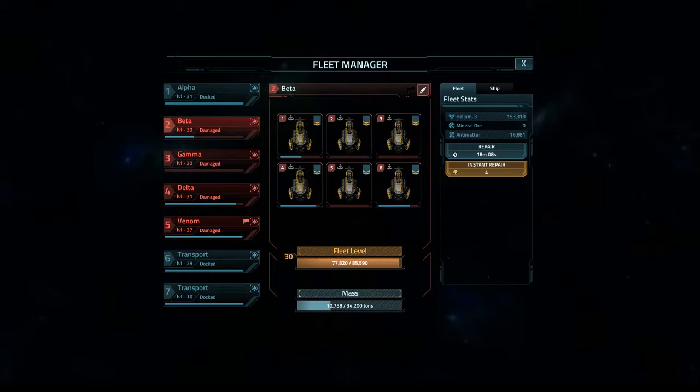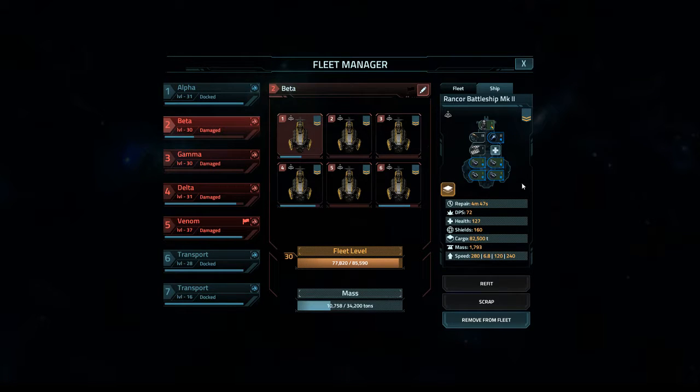The way you do that is by having an instant repair fleet. This trick is the same no matter what the instant repair fleet is. An instant repair fleet is a fleet where no ship takes more than 5 minutes to repair. We have an insta-repair fleet here, and you can see the repair time is 4 minutes and 47 seconds.